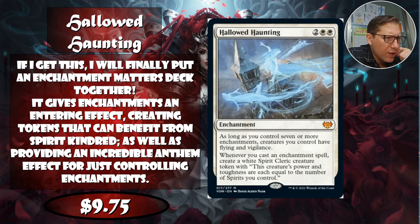Whenever you cast an enchantment spell, you create a spirit creature token whose power and toughness each equal the number of spirits you control. An enchantment-spirit deck is very doable since spirits and enchantments have a lot of synergy. Getting seven or more enchantments isn't hard in an enchantment-matters deck, and you keep creating tokens that grow each other bigger — with no once-per-turn limit. At $9.75, that's solid value.